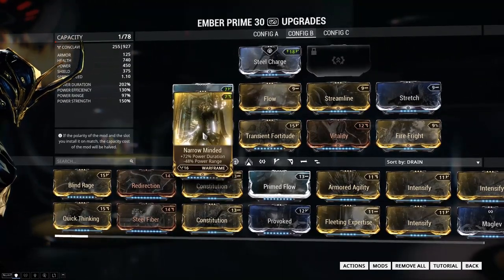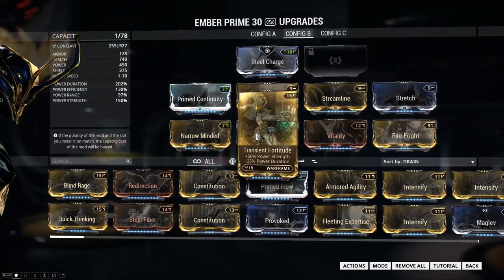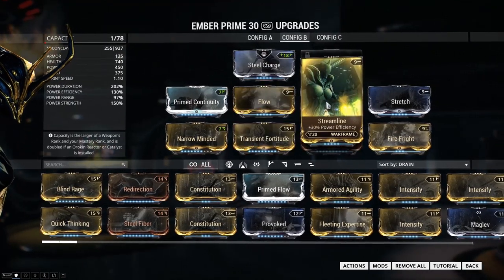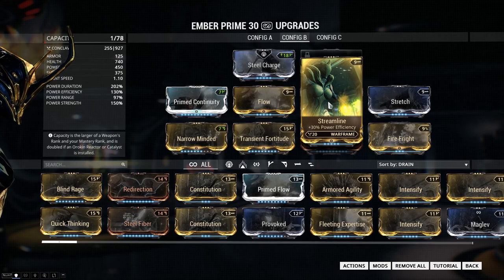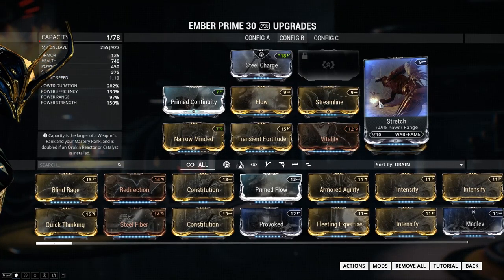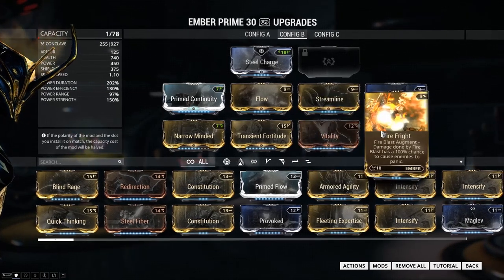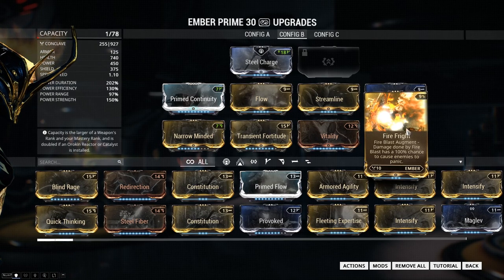This is a Fire Fright build especially made for using Fire Fright all the time. We have a lot of duration and strength, and efficiency so we can use it more often. The range is about 100, which is good enough. Fire Fright panics your enemies while they are in the ring of fire.